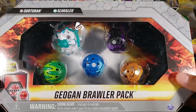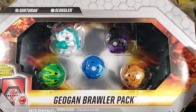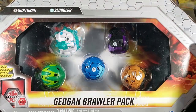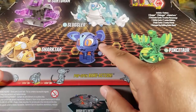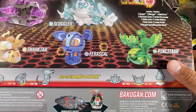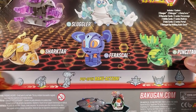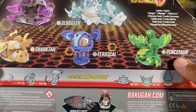We've got this Geogun Brawler Pack with five Bakugan inside. Two of them are Geoguns — the Darkest Surtouron and Haos Sluggler. The other three shown on the back are a Rless Shark Tar, Aquos Farasco, and a Ventus Pintator. I'm excited to see their power and check out how strong they are.